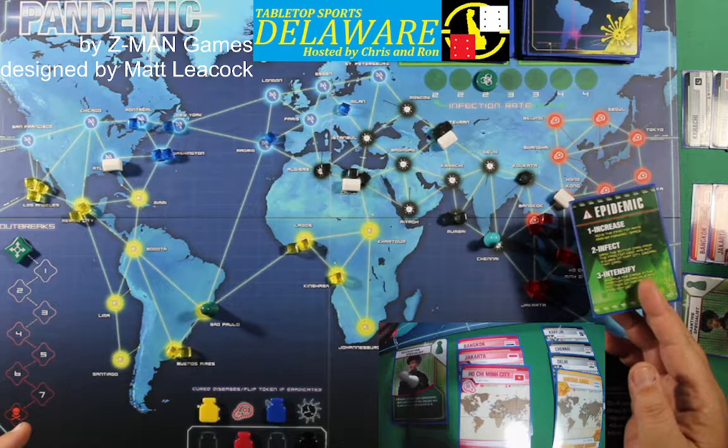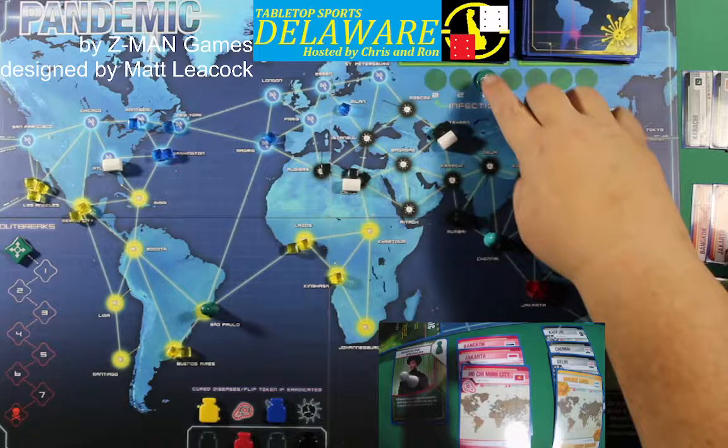One, two, three — let's do Sao Paulo, make it four. That way we've got three more yellow cubes — it's done.